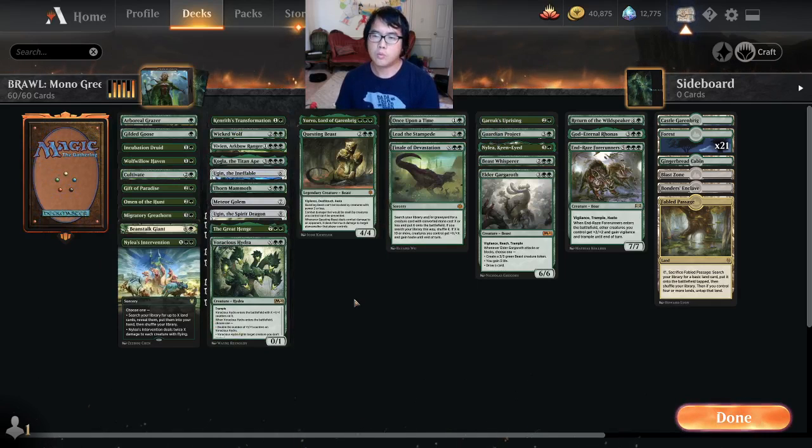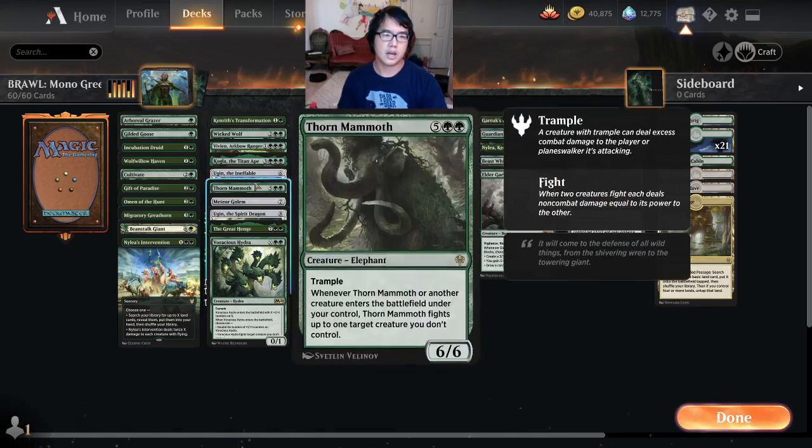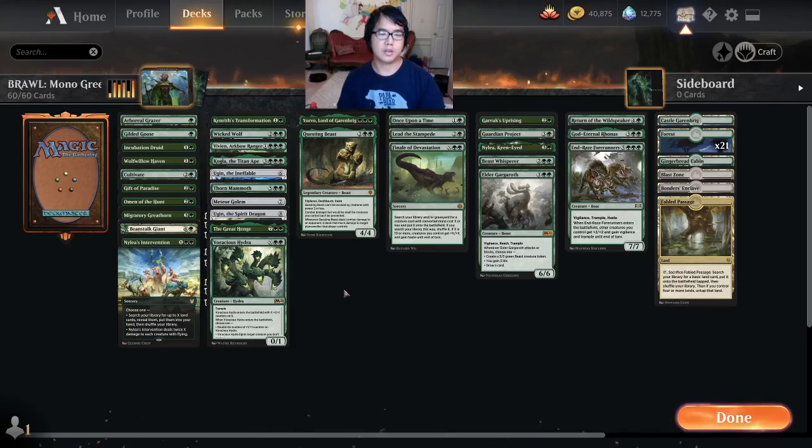The win rate: we played 10 games on stream and won 8 of them — an 80% win rate — and the games off stream were about the same, getting to know the deck. Highly recommend this deck. It's a lot of fun. Most of the rares and mythics in here are also format staples, so you don't have to invest in anything crazy other than Kugla. Thorn Mammoth is not a format staple in constructed formats, but he's good, especially in this format.